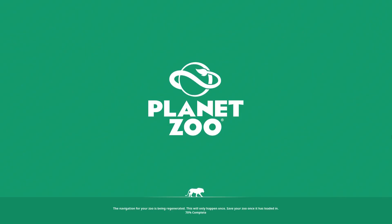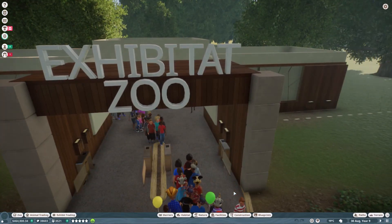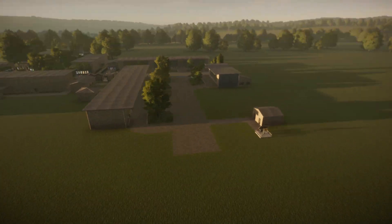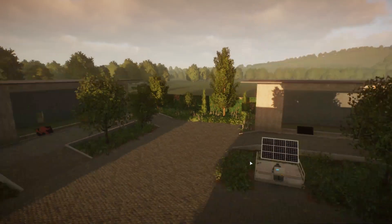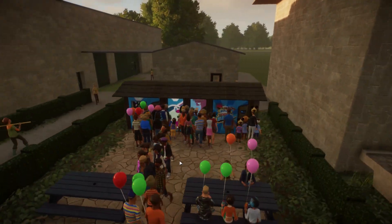Greetings and welcome to another Planet Zoo video. This is Six Birds in a Trench Coat returning to our Exhibitat Zoo for a special DLC version. Let me put up a couple of boxes first — some trees, some bushes, a little flower bed at the end. I also added an apparently much-needed vending machine area.